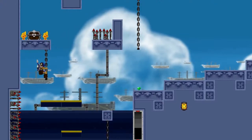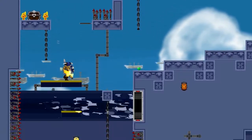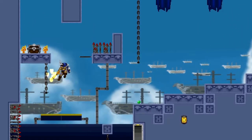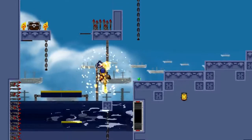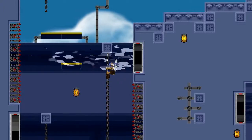So here's how to get that chest right there, because it seems like it might be impossible to get. But all you have to do is just throw a spear right there, and the solution pretty much makes itself obvious. I'll get up to that chest in a moment, as soon as I figure out what I'm doing.